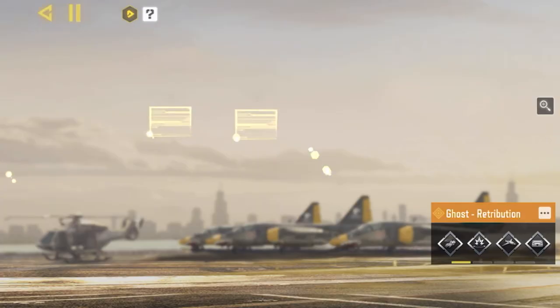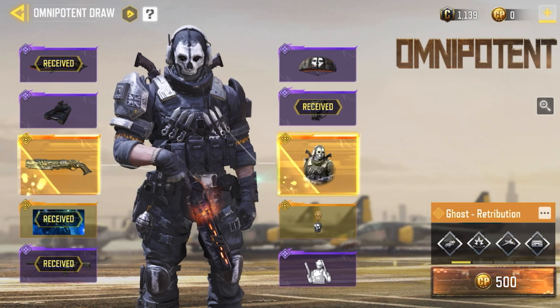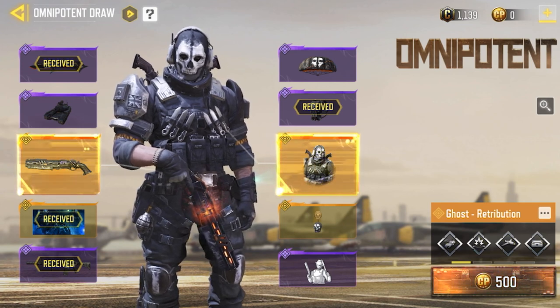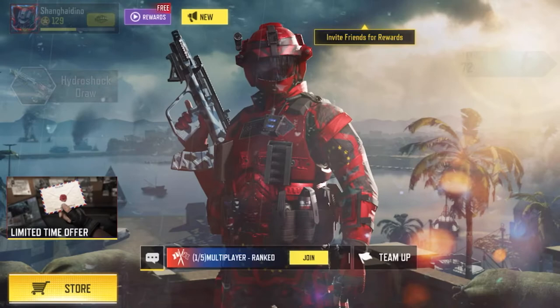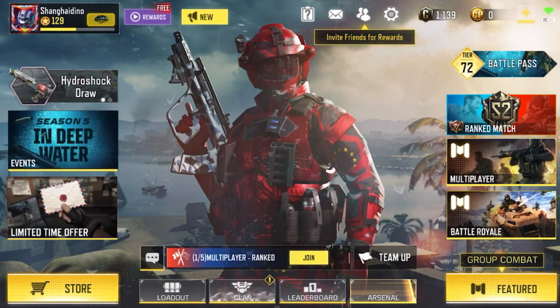There are also Draws where you spend CP, which you have to purchase. I did this draw a lot of times and lost most of my CP. You can also use CP to buy Battle Passes if you're not a big spender — that was my first Battle Pass purchase.